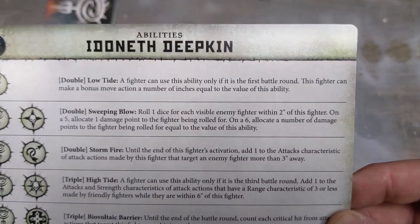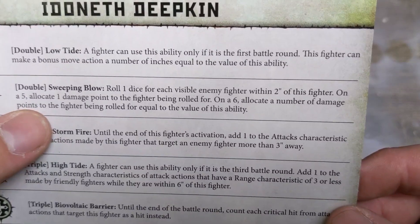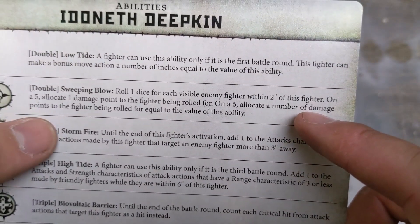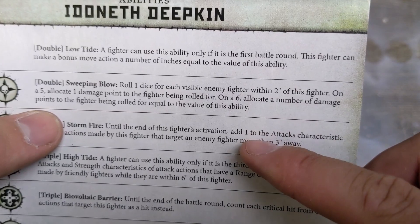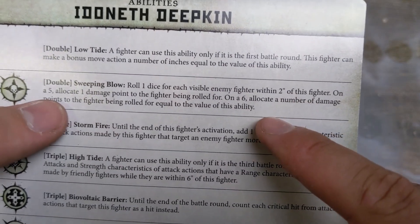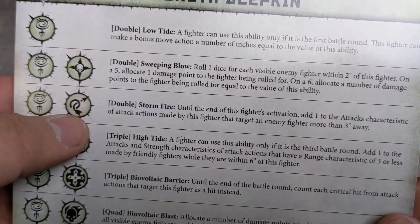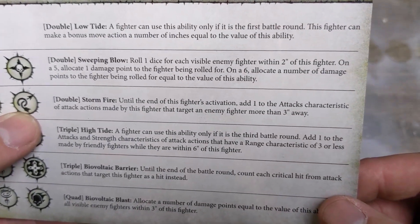Another double: Sweeping Blow — roll one dice for each visible enemy fighter within two inches. On a five, allocate one damage; on a six, allocate damage equal to the valor value. That's a pretty good one because it's two inches — if you're swarmed, that'd be really useful. Then there's the ranged icon — Storm Fire: until the end of the fighter's activation, add one to attack actions made by this fighter targeting an enemy more than three inches away.